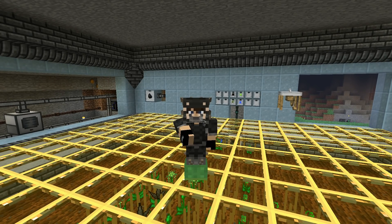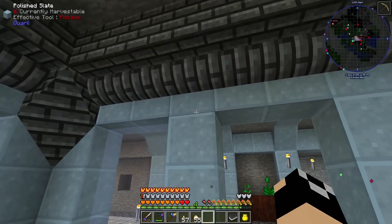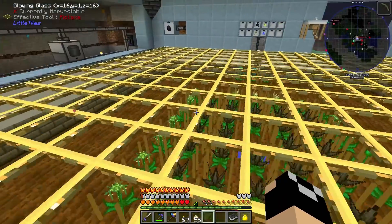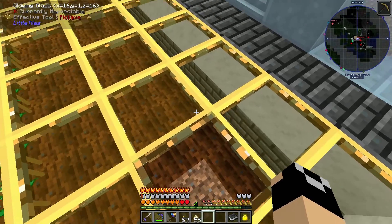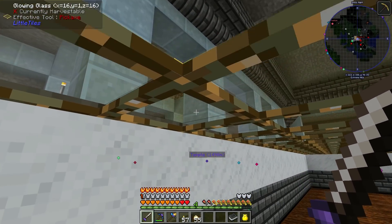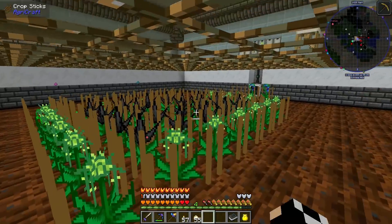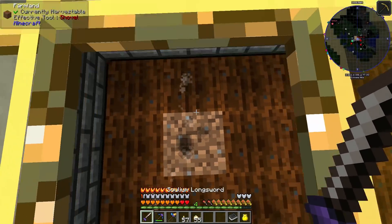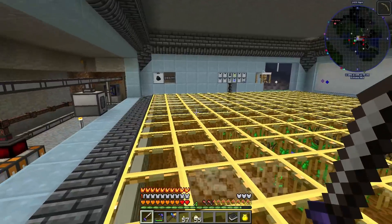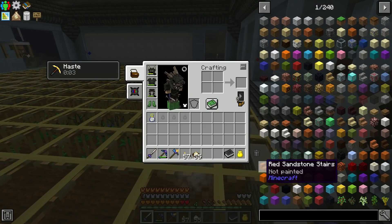Welcome back to Asgard and MC Eternal. Since last episode, I've done some work around the base, building out slate, marble, and a bit of skystone bricks. Right here is glowing glass — I did some tile work with glowing glass and glowstone on the bottom, because the glowing glass won't transfer its light unless I have glowstone beneath it.